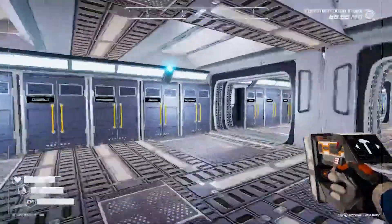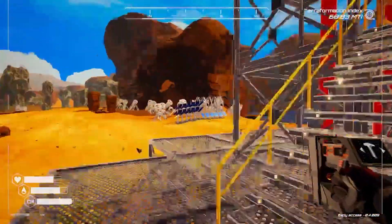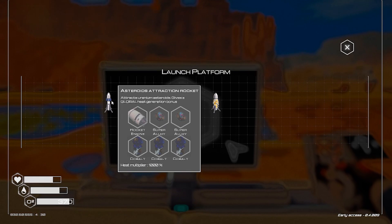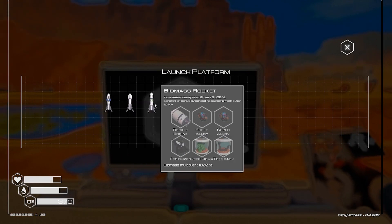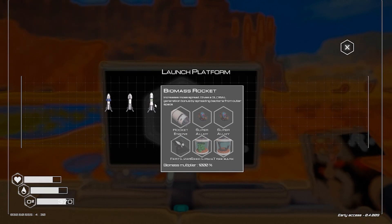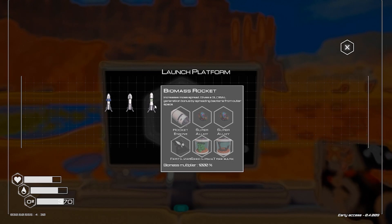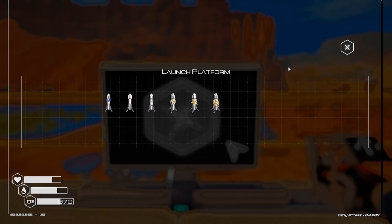I'm pretty sure those take super alloy though. What do I need for the biomass rocket? So we have the uranium rocket, we have the iridium rocket. Crease's moss spread gives a global generation bonus by spreading bacteria from outer space - biomass multiplier one thousand percent. Of course it needs super alloy. So fertilizer 2, super alloy.